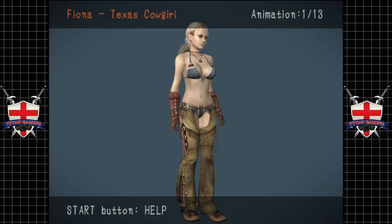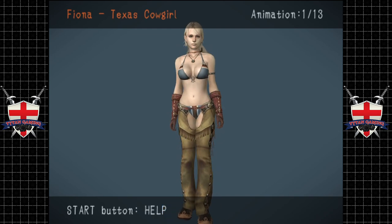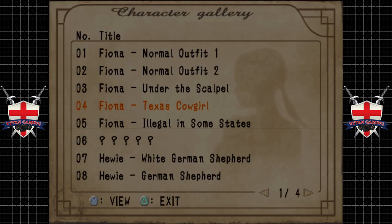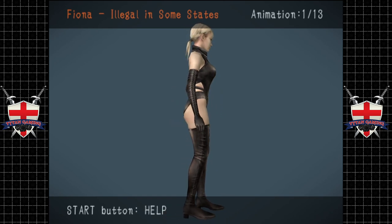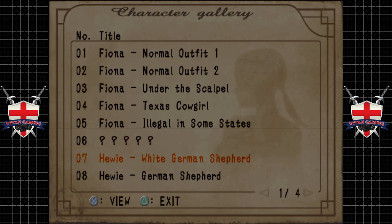We've got the Texas cowgirl — I believe we've unlocked this outfit. The interesting thing with this outfit is it gives us a gun with unlimited ammo, which we can actually go through the game and shoot all the enemies with. This outfit — I've heard about this one. Apparently instead of having a gun, we have a whip. Some people say the whip is actually better than the gun — it does more damage. So then we've got another outfit which we haven't unlocked yet.